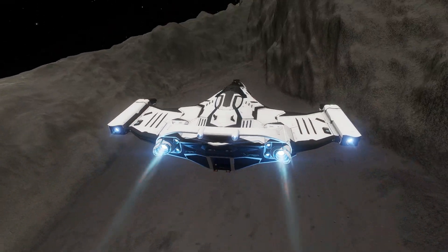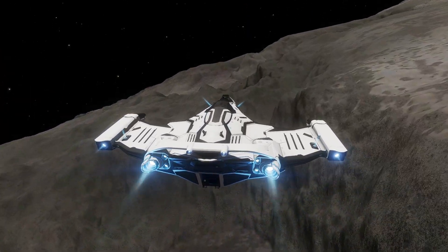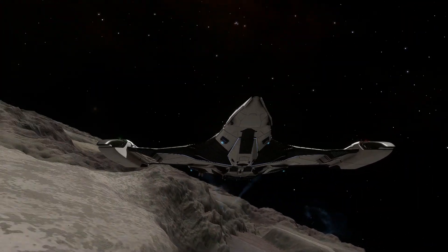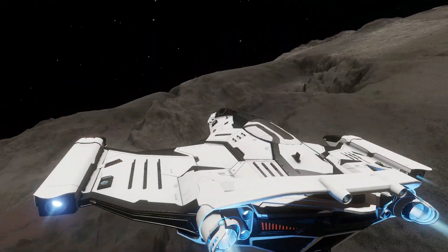On the other side, we have the Imperial Eagle — a symbol of power and elegance. This beauty of a ship is not only visually stunning, but its speed and handling are unmatched. With enhanced shields and an array of deadly weapons, the Imperial Eagle commands respect in any battle.